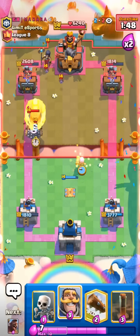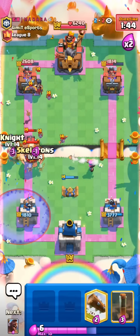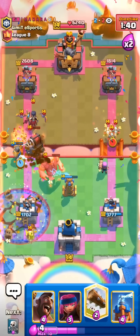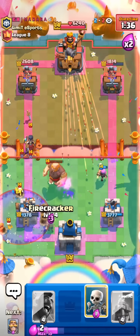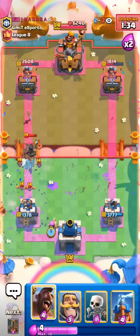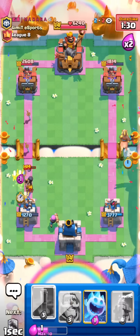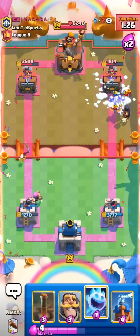I'll go for a high Firecracker. Should splash everything. Okay, I'm in a bit of trouble. I'm gonna go for the defensive Earthquake, then for an Ice Spirit. Kill the Sparky. I'll go for the Log here as well. And another Firecracker. He has no arrows in cycle. I'll go for the Hog Rider. We need some damage right now. It's so hard to get damage though against his Snowball.